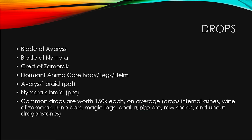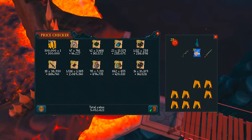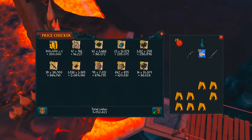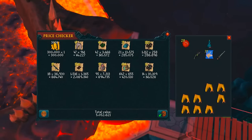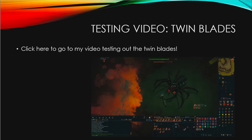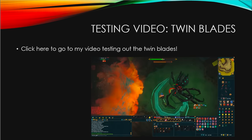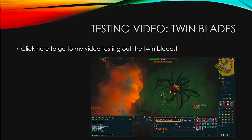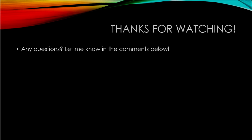I ran this boss for one hour using Vampirism Aura and made just over 5 million GP — without any rare drops. This boss is incredibly good money. If you're interested in how the Twin Blades perform, I made a testing video killing the Queen Black Dragon, trying them at Araxxor, and PKing with them. Thanks for watching — leave any questions in the comments below. Peace out!